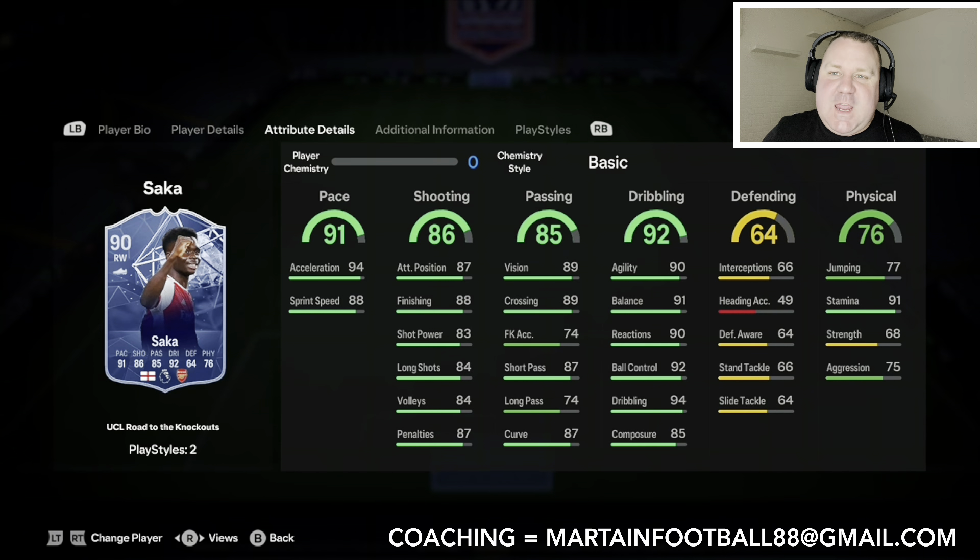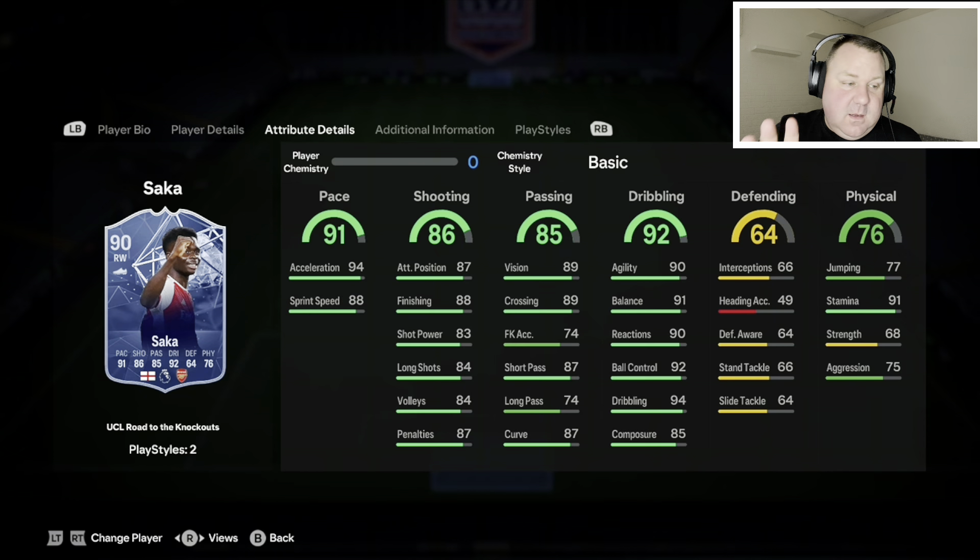Hi guys, martin88 here and welcome back to another EA FC 24 video. Today we're having a look at the best players under 500,000 coins, which is quite a lot. Without further ado, let's get through it and see some of these game changers — because if you're paying around 350, 400, 500,000 for a card, you want them to be game changers.